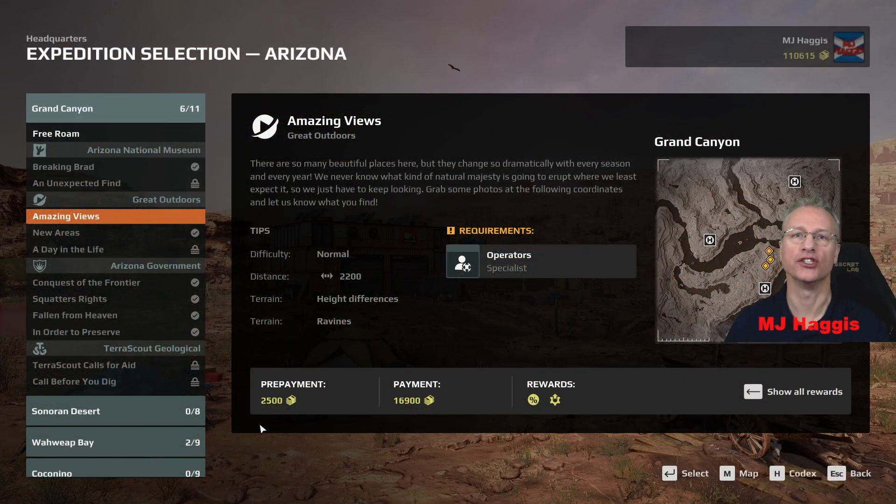Hello and welcome back to Expeditions. I'm MJ Hiess. We're back in Arizona and we're back in the Grand Canyon. I thought we would do Amazing Views — it's the next in a good sequence to get us through to unlocking other stuff like free roams and other maps. This expedition says there are so many beautiful places here but they change so dramatically with every season and every year. We never know what kind of natural majesty is going to erupt when we least expect it, so we just have to keep looking. Grab some photos at the following coordinates and let us know what you find.